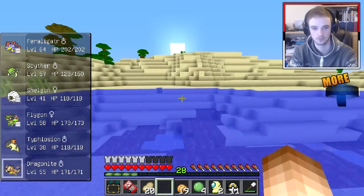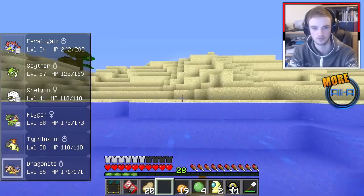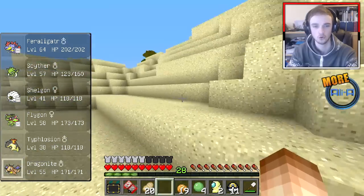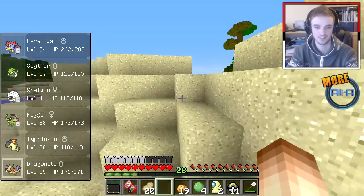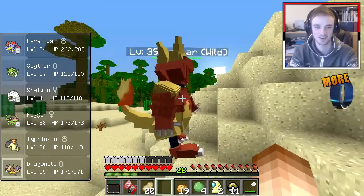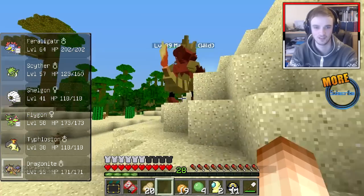Let's go and grind some levels. I decided to get rid of my Rayquaza, just because — dropping off a big boy. I know, it's too powerful. It's too strong to have on my team — it's unbalanced.